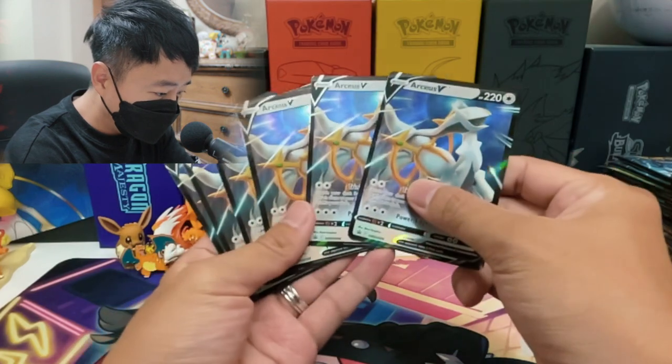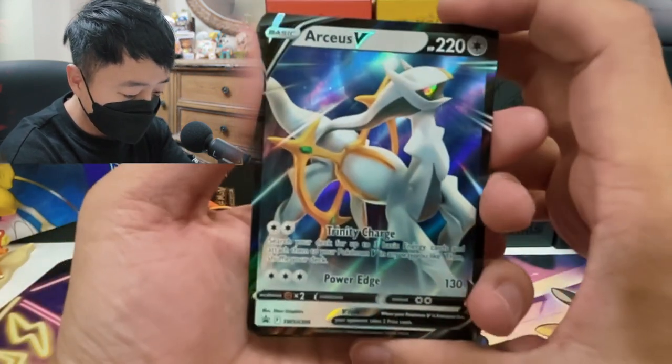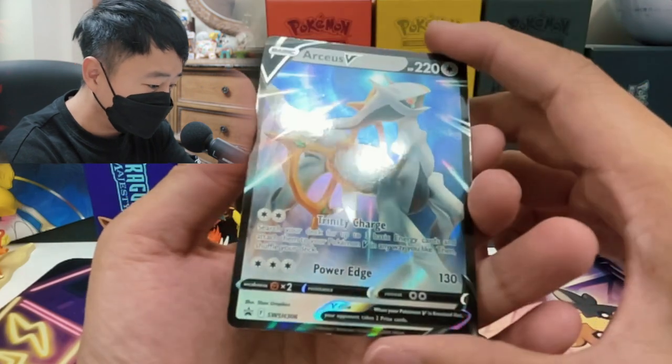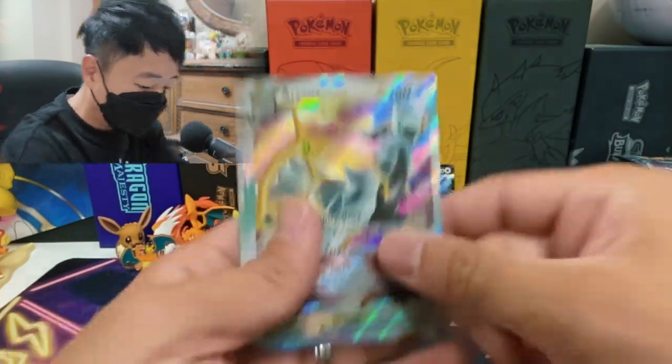And now we got six promos per each. We got RCS V right here. I actually really like this artwork — not going to lie. I think this artwork somehow reminds me of a 3D model, like a 3D toy. The artwork is really cool. And same thing with the V-Star.